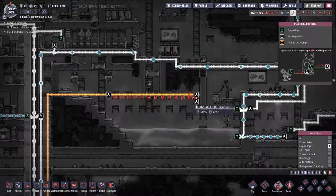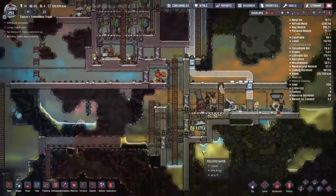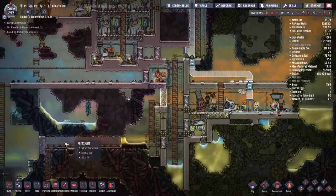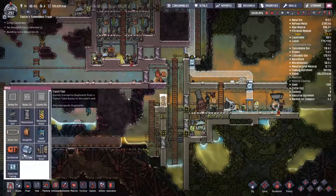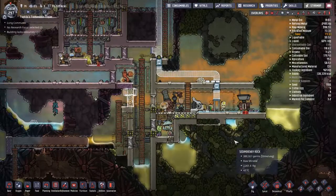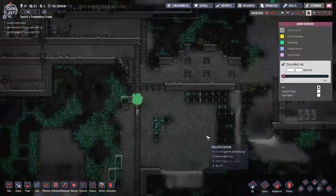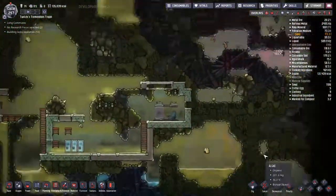Right now I'm going around and setting up water. At some point we're going to end up with two different types of water coming into this water tank, and I don't want them choking each other — there's only so much you can get out of a water tank at any one time. So we're actually going to set up those two systems with separate outputs. The other thing we're going to do is down at the bottom where the oil spill used to happen — start setting everything up so we can have transport tubes running through that way as well.